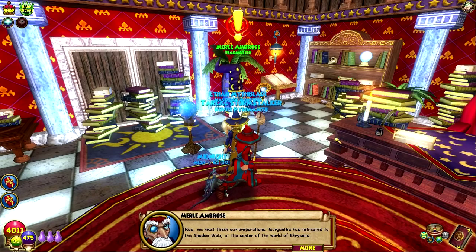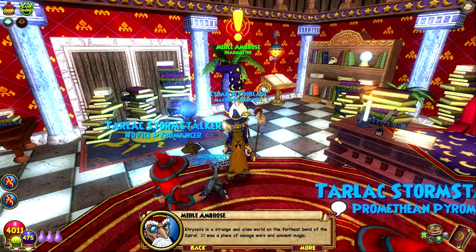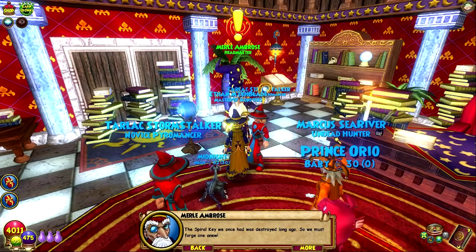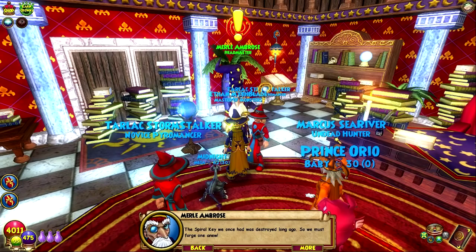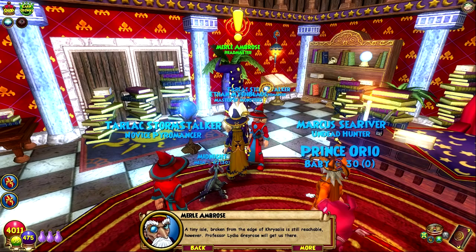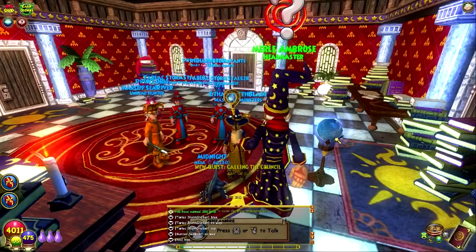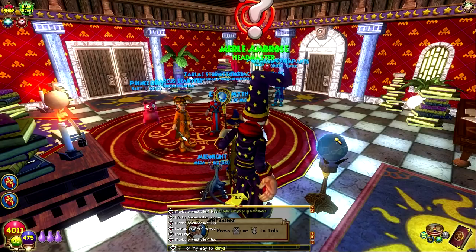Khrysalis is a strange and alien world on the farthest bend of the spiral. It was a place of savage wars and ancient magic. The spiral key we once had was destroyed long ago, so we must forge one anew. A tiny isle broken from the edge of Khrysalis is still reachable, however. Professor Lydia Grey Rose will get us there. Visit the School of Ice and use Professor Grey Rose's ice archway to journey to the Isle of Arachnus so we may craft a new key. Amazing.